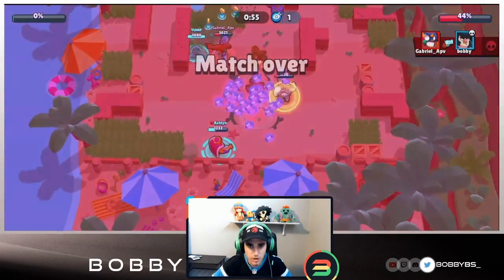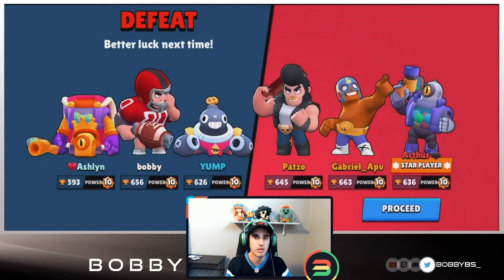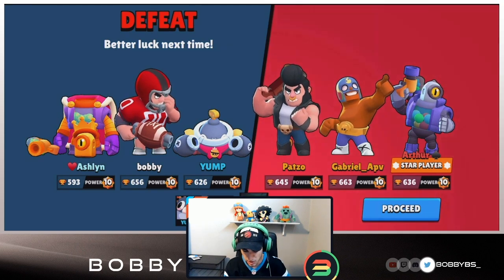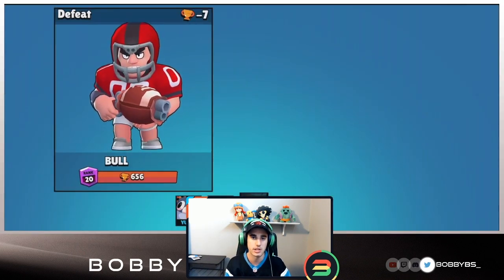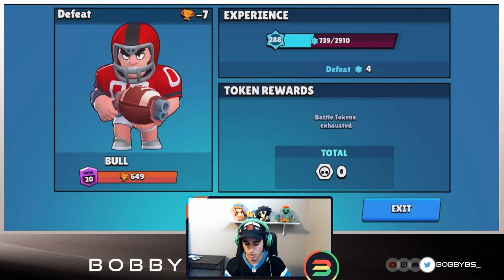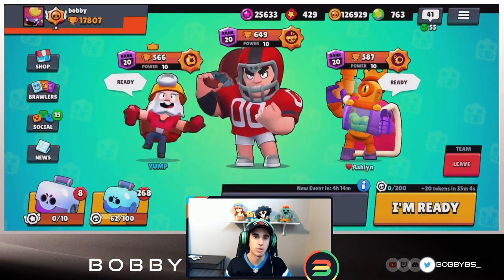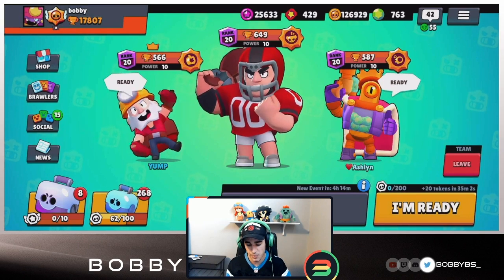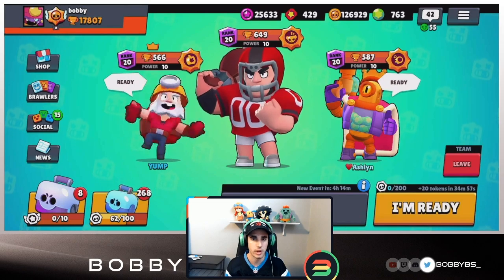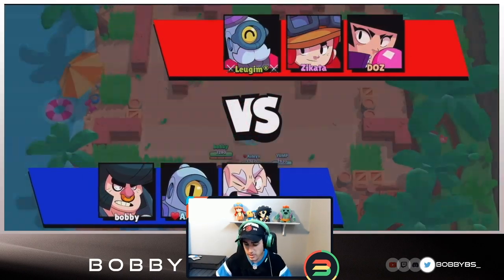There's nothing we can do - that is going to be a loss. Whenever I lose I like to keep it in the video, so here is our team's weakness. I don't think we can beat this comp - it's a really really good comp against ours. The double tank, which you don't see very often, is probably the third most common on this map. We just don't have the DPS for it. Yump is gonna switch to Dynamite to change it up, and hopefully we run into a double tank comp.